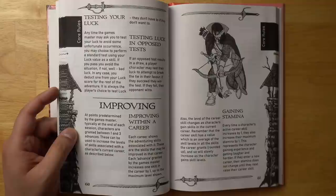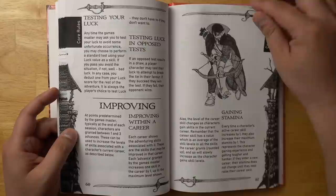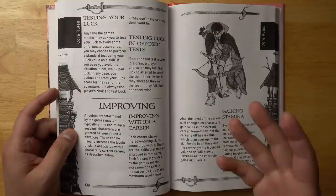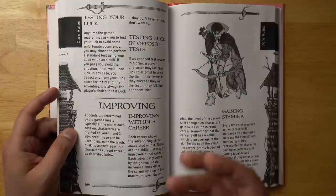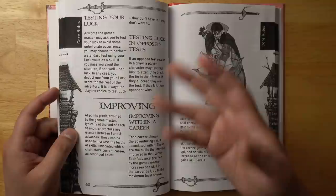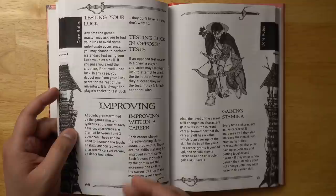Whenever you test your luck, you actually do lose a luck point, so your ability to win a lucky situation decreases over the course of the adventure, though I think it refills later. For improving within a career, there isn't XP for gold here or even milestones exactly — it just says that at predetermined points set by the game master, typically at the end of the session, you get between one and three advances. It's very vague about what players are actually supposed to be doing, though it'd be easy to add that — you could tie it to gold recovered, monsters defeated, or completing missions.